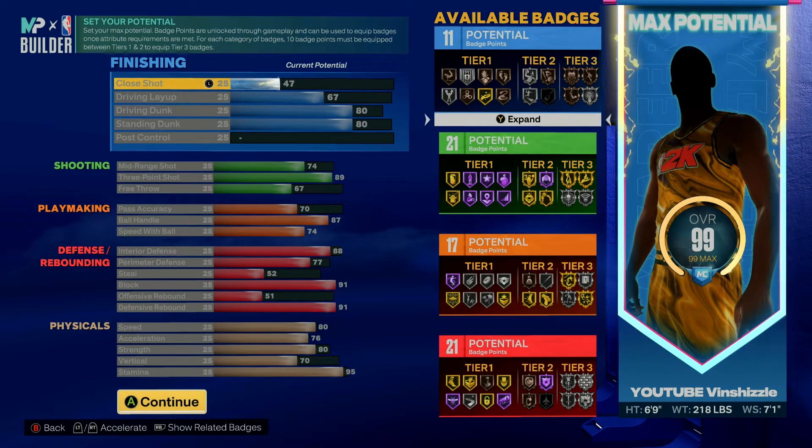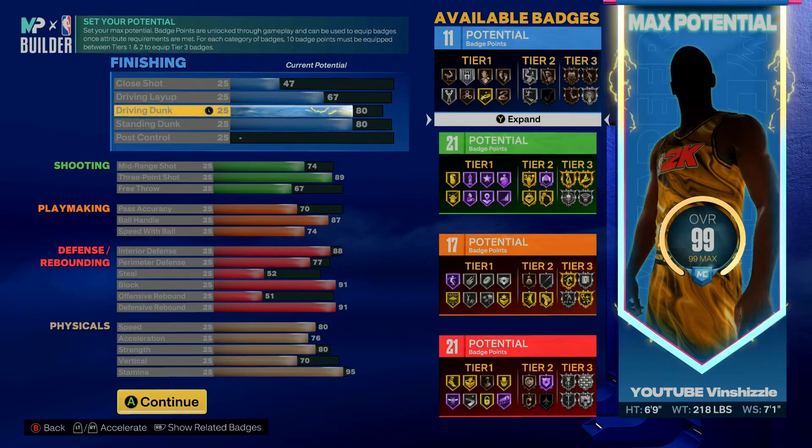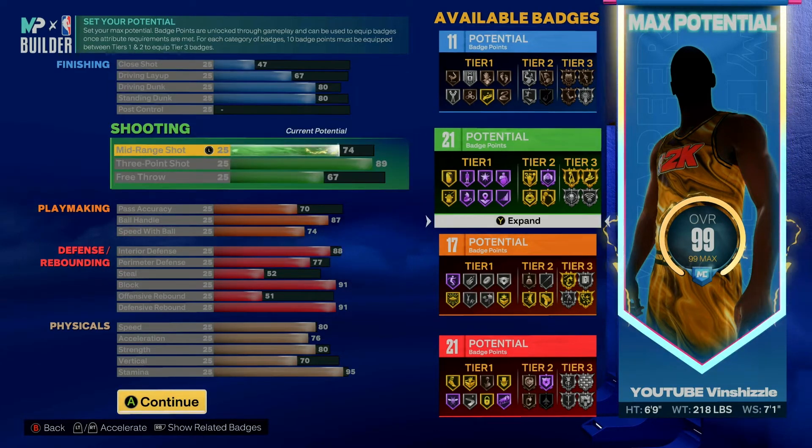On the close shot we went 47, driving layup 67, driving dunk 80. The reason I went 80 on the driving dunk is it allows me to secure all the safe dunks — with safe dunks you are not getting blocked. An 80 is all you need with limitless takeoff on silver to get all the good safe dunks. For the standing dunk we go 80 as well — if you go on the ISO to the rim you can pump fake, finish a standing dunk, or just go straight up.